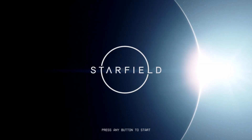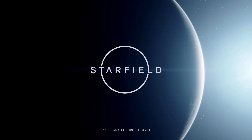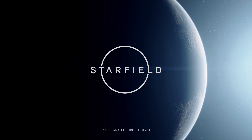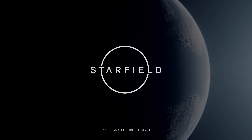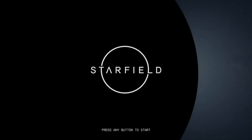Hello everyone and welcome back to Starfield, where I cut the last video into two halves. Last time we did basically the tutorial - we found a magic metal thingamajigger on a mining operation that gave us hallucinations, and the guy picking it up handed us his ship to deal with the pirate attack. We're a little stuck - we can't flee the sector until we take care of the local pirates. So today we're cleaning up the pirates and then going to meet the Constellation, the explorer's guild that wants the fancy metal thingamajig.